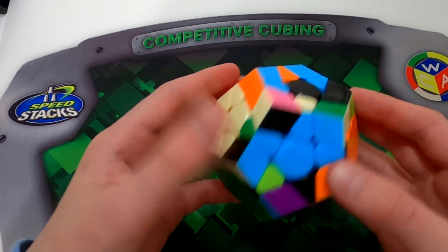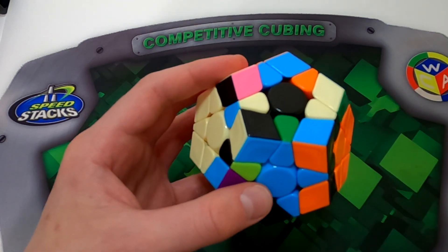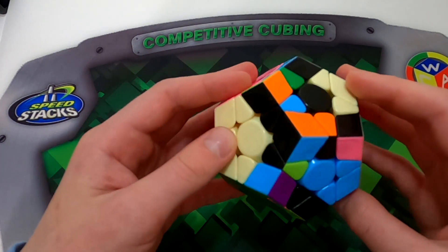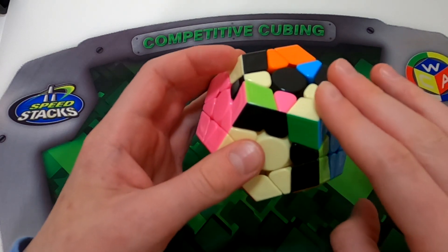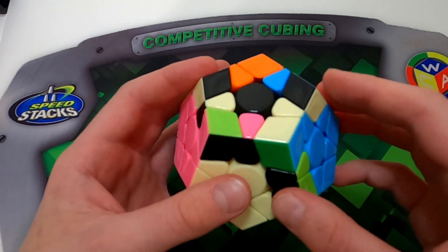And now this is where I got pretty lucky. I solved this edge, put it in, and then decided I may as well just go ahead and solve this one since it was right here. And then after this I solved this pair, which I can solve just like this. And this one already got made, which was really lucky.